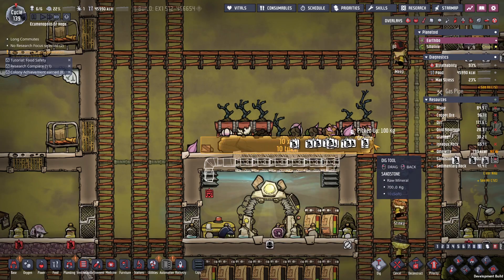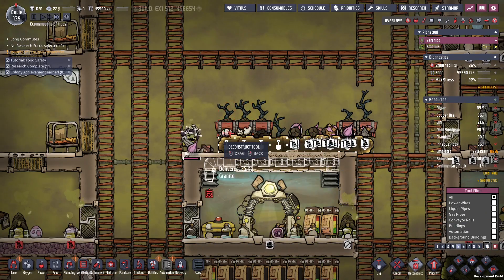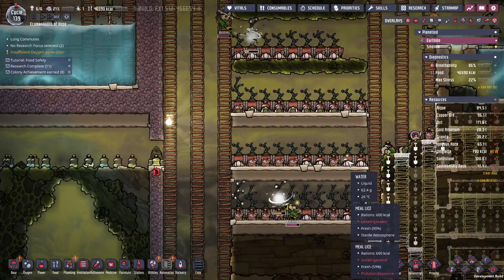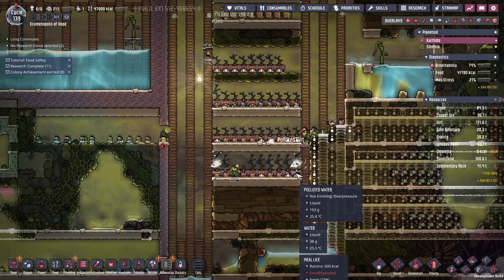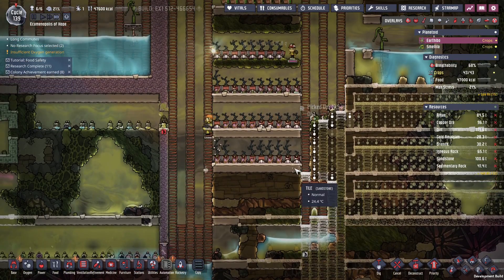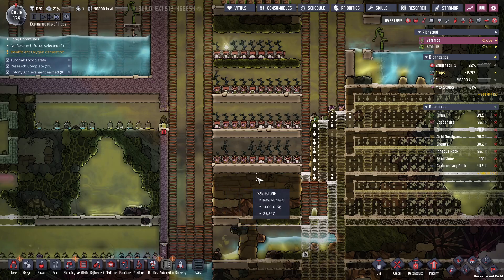To compromise, we've got to get rid of that and deconstruct the plant pots above them. I hate to have to do it, but I think we've got enough food for now - I don't want to jinx it. If we need to, we can add a third farm area just down here.